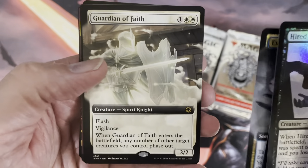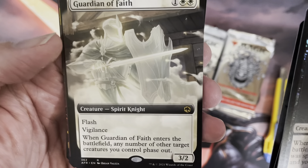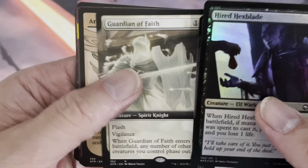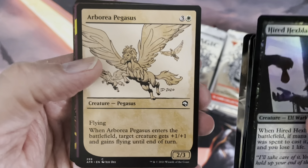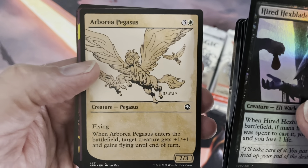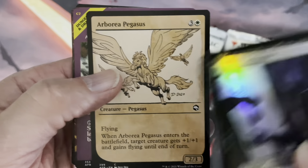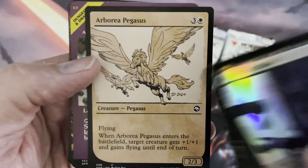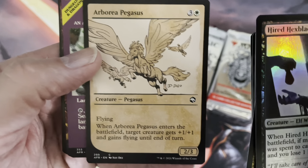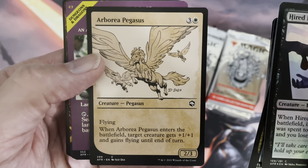We have a borderless Guardian of Faith here - a rare. Speaking of rares, we do get a minimum of five rare-plus cards in these packs - rare or mythic rare. These are what you call the showcase cards. And this is what I do not like - this is not even a foil. It is a showcase card, common. What a waste of a spot in these collector boosters. You get these by the ton in draft boosters. I do not know what business they have in these.